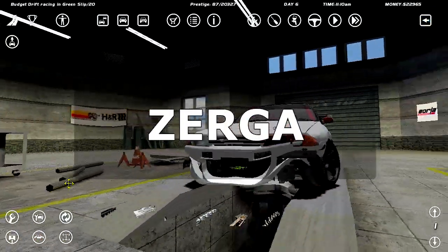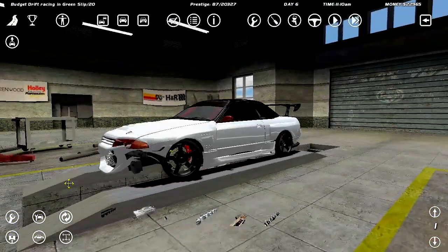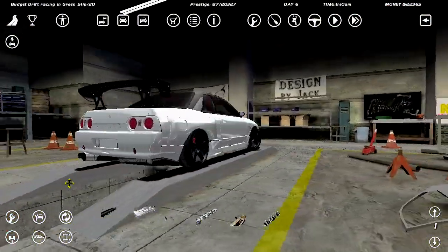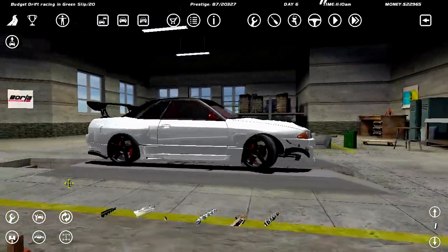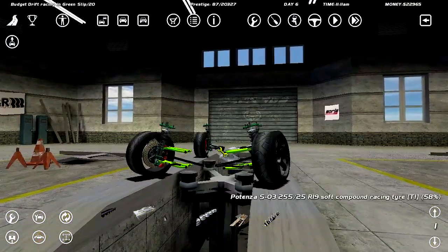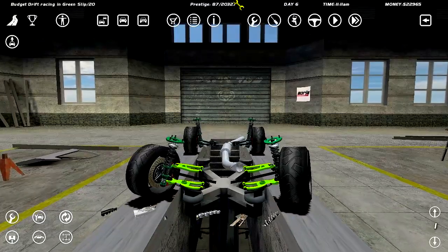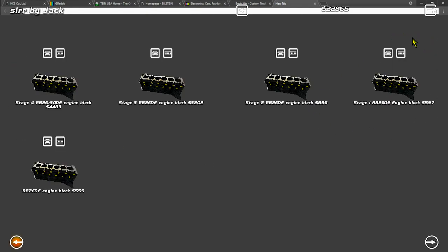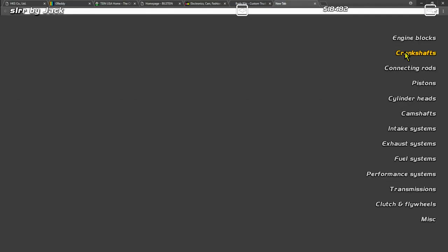Welcome back to another episode of Budget Drifting — Budget Drifting in Street SLRR. The body's banged up quite a bit, but the real problem is we don't have a power plant. Today we'll be building a complete maximum stage engine because we need that beautiful speed.